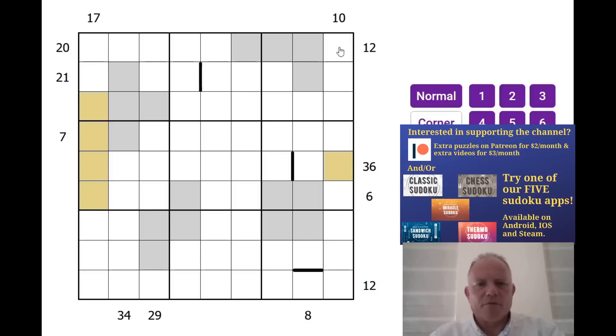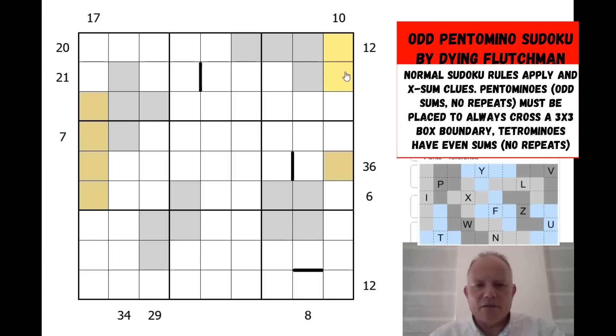We've got normal Sudoku rules. We've got X-sum rules, which mean that this 10 counts the first X cells in this direction, where X is the first cell it sees. So if that was a 3, then 3, 2, 5 — it's possible to add up to 10. Now we have to tile the grid with the 12 pentominoes. We've got a reference grid of those. Each pentomino must cross a 3x3 box boundary, and each tetromino has to add up to an even number and mustn't contain repeated digits, while each pentomino has to add up to an odd number and mustn't contain repeated digits.